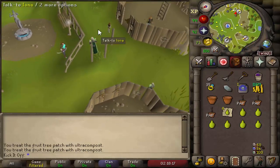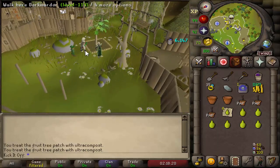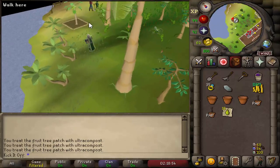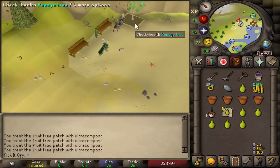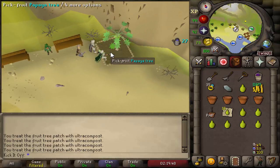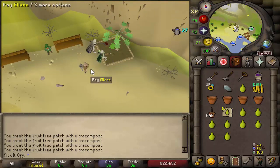You can normally do one fruit tree run per day, and there are six different patches around the game — or five if you don't have 85 farming. The base chance from a fruit tree is 1 in 9,000, so scaling to level 99, it's 1 in 6,525 per fruit tree every time you check the health. That gives you five or six rolls per day, and a full fruit tree run takes about five minutes.